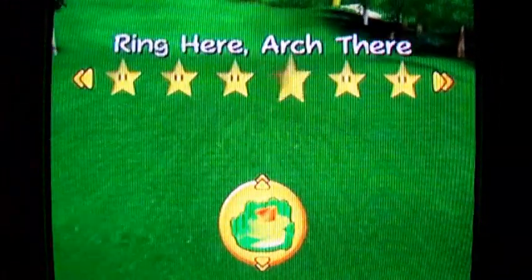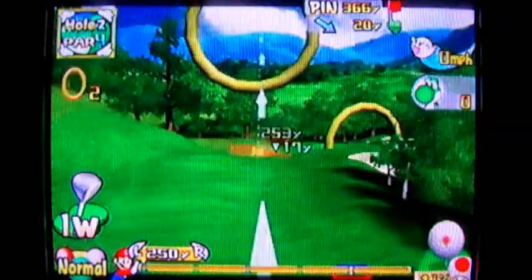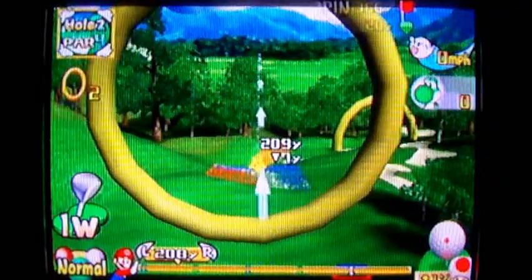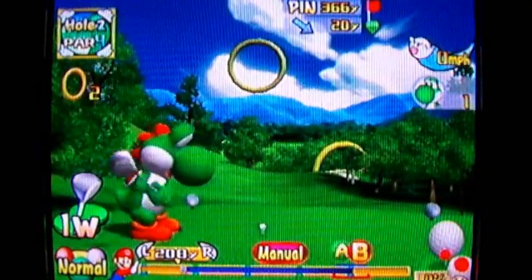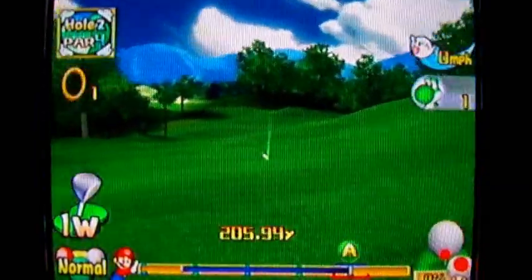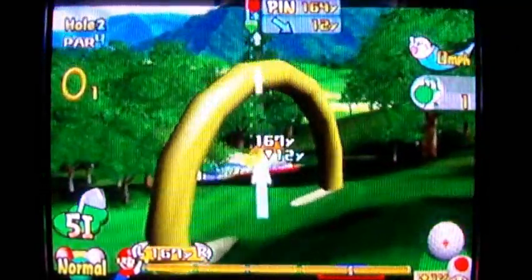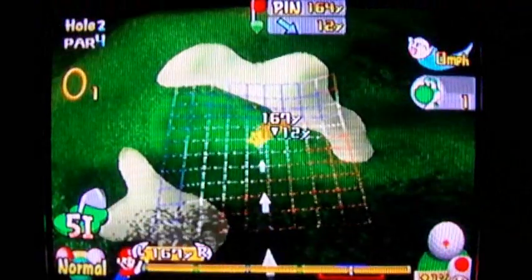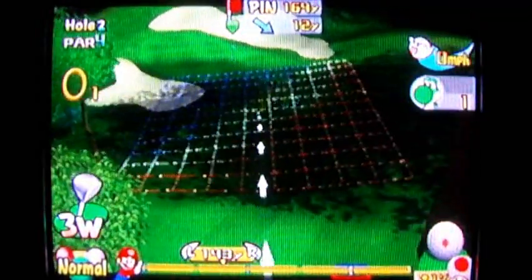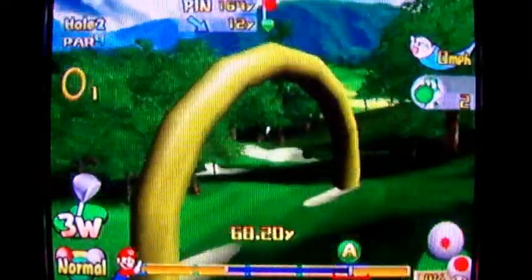Ring here, arch there. So you've got a ring over here and then there's an arch over there. What you want to do is try to play it as short as possible. I'm gonna make it go a little bit higher so I can make the ball go shorter, then I'll be able to hit through the second ring on the second shot — the much lower to the ground ring. See, with the five iron, that's gonna go right over the ring if I hit at maximum power to get towards the green. So I'm gonna take a higher club, tone down the power, and let the ball run to the green. Now it should be underneath the green. Let's try that and see if I can make par — or birdie, birdie would be nice.